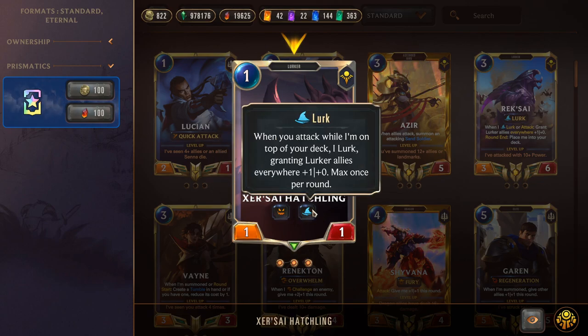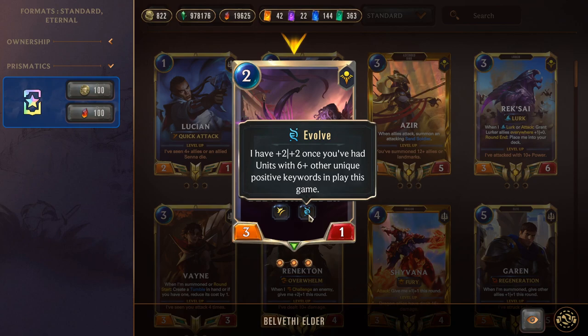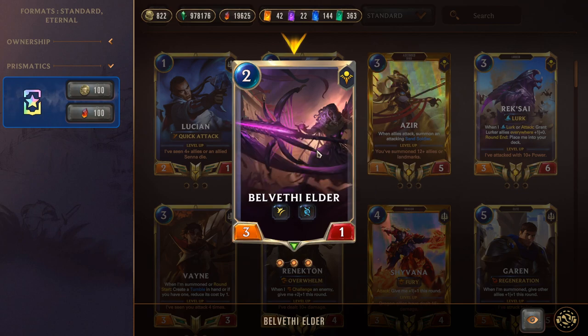Next we have Zersai Hatchling, who gives us not one but two keywords for Kaisa's level — Fearsome and Lurk. Moving on to Belveth the Elder, a two-mana 3/1 that has Spell Shield, which is a pretty good keyword for us, and also has Evolve. This is the mechanic that's making Kaisa stronger and also leveling her. Other units in the deck with Evolve can also get the same buffs as her. We can play Belveth the Elder early, stack keywords, and he'll level up for plus two plus two with Spell Shield — a really good card overall.